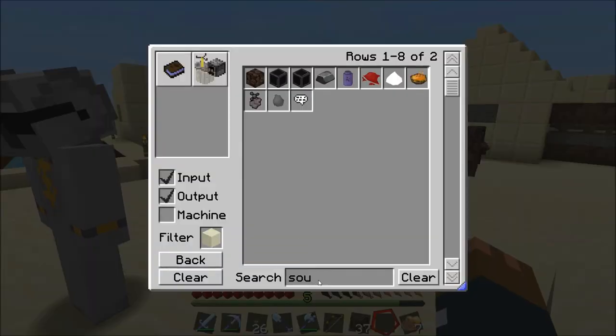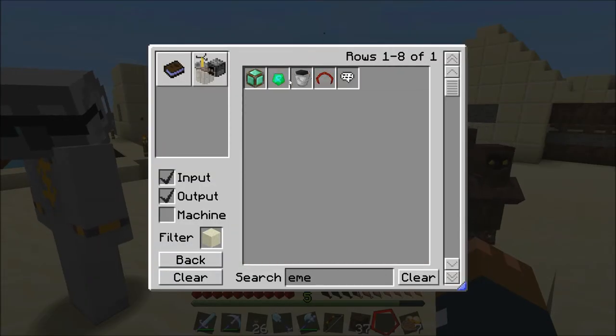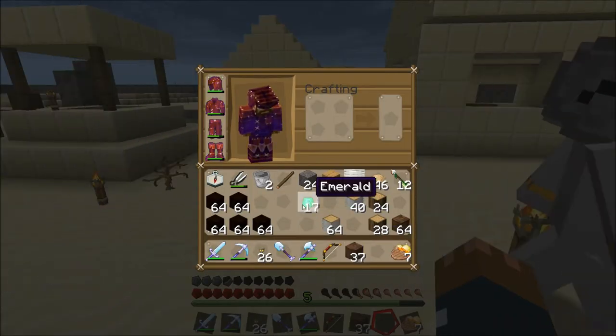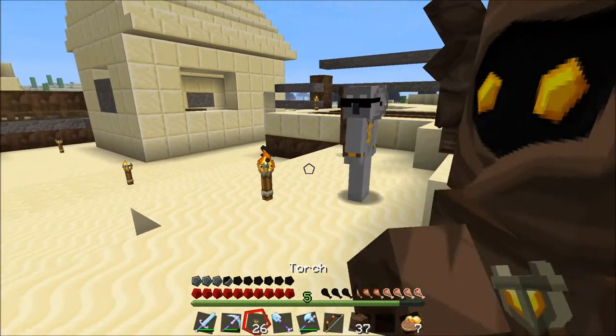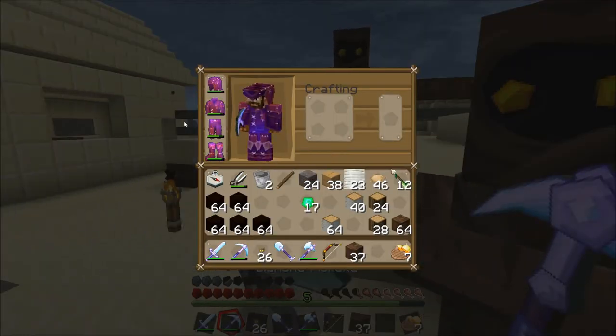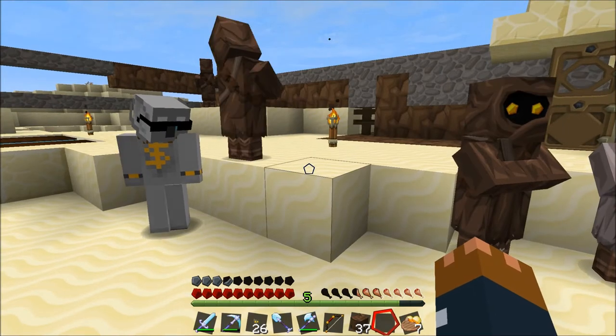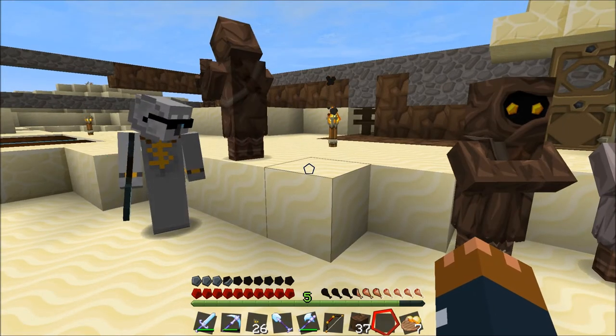Quite possibly. We've actually got 17 emeralds now. 17? Yeah, for trade. So what do we need those for? We can trade for ender pearls then, I think — so that'd be pretty good. So yeah, we'll see you next time in the next Burn the Walls episode. Hope you enjoyed.